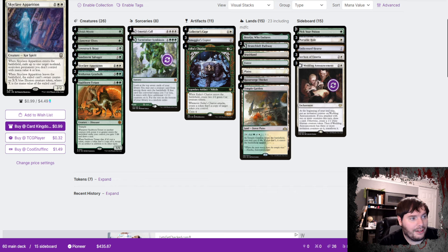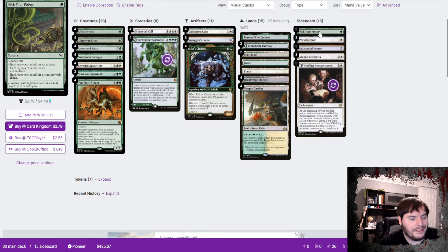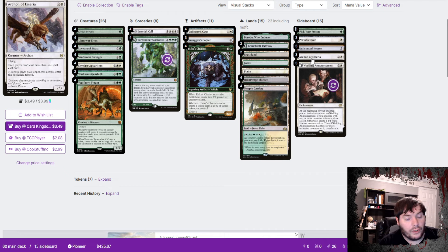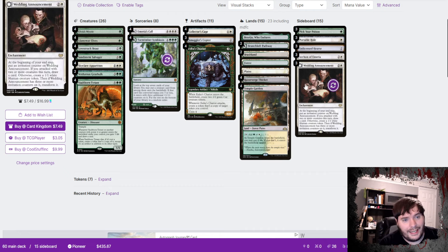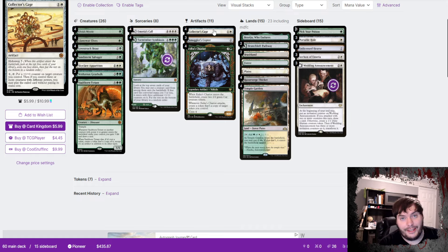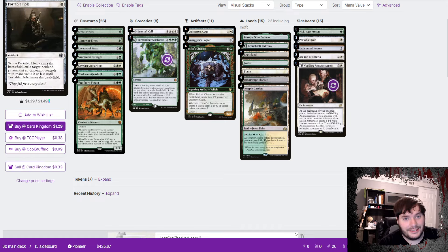We have Skyclave Apparitions just because we want to have a little bit of removal. Sideboard: three Pick Your Poisons because Vampires are one of the most played decks, plus it's not bad against Phoenix. Three Portable Holes for aggro decks. Three Hearses for Phoenix and Fang. Three Archon of Emeria for Lotus Field and combo decks like that — also could be pretty reasonable against Phoenix. Three Wedding Announcements for the grinding matchups and control matchups. That is our Green-White Collector's Cage deck for Pioneer. Let's see if this deck has what it takes — let's get into it.